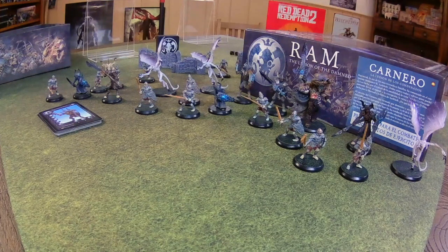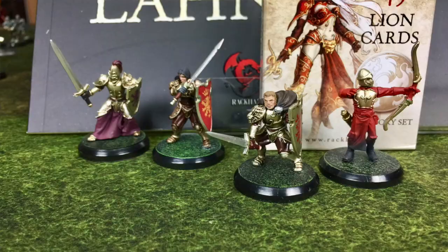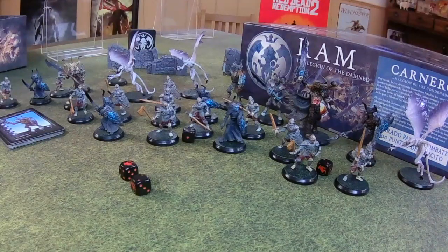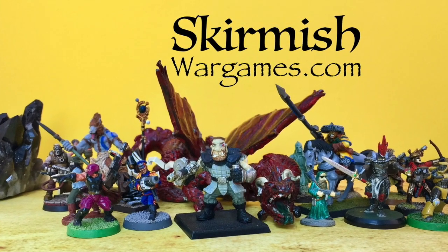We hope you enjoyed this look at the Confrontation Age of Ragnarok Ram Army Box — 2,000 army points, battle ready. The Legion of the Damned, ready to take the field and fight against the alchemists, the Temple Army, the Lions, the Wolfen, and anybody else who stands in their way. Hopefully we'll be test driving these rules in the near future. Thank you very much for watching — if you like our content, please subscribe to our YouTube channel, give us a thumbs up, or visit us at skirmishwargames.com.